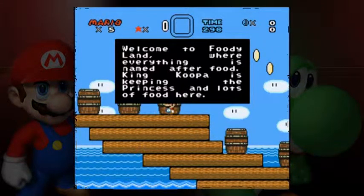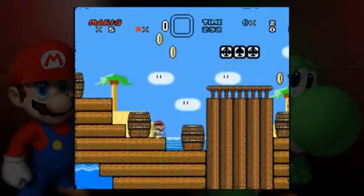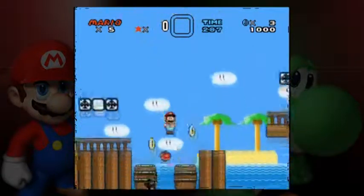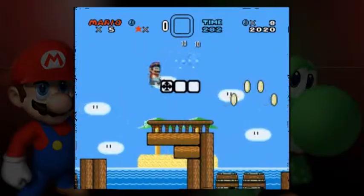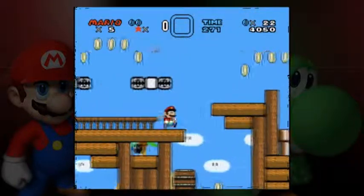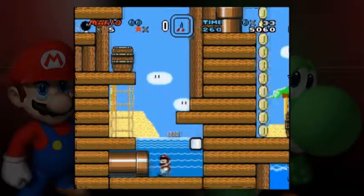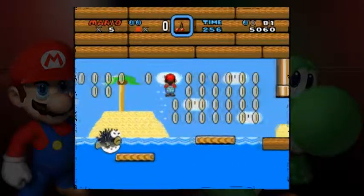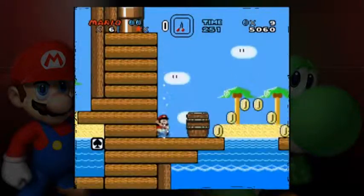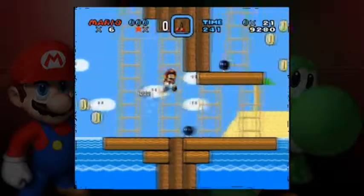Welcome to Foodie Land, where everything is named after food. King Koopa is keeping the princess and lots of food here. Must have been really hungry when he made this hack. Most of these power-up boxes — I believe all they contain are mushrooms. You can't tell which ones are power-ups and which ones are not, but that's the same for most question mark blocks. Only the odd exception will contain either a fire flower or a feather, but they're mostly mushrooms, unlike most Mario hacks. Just a modification of the yellow switch blocks, I guess.